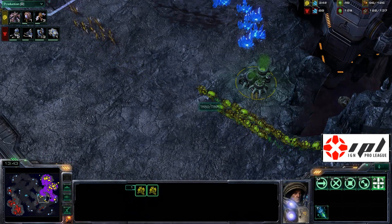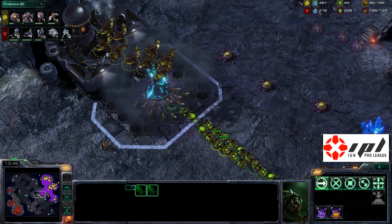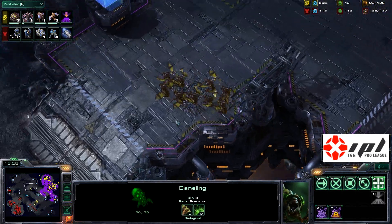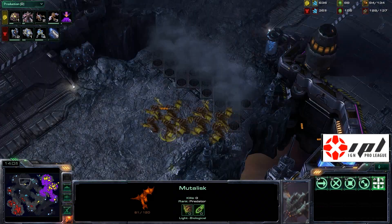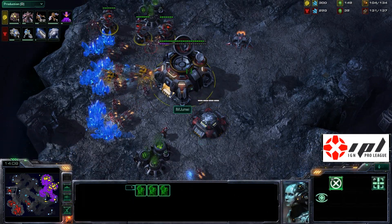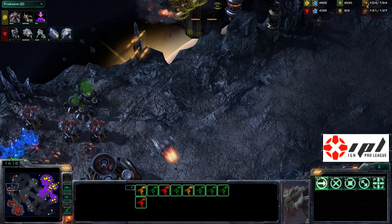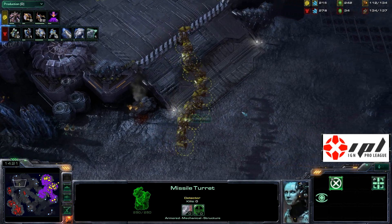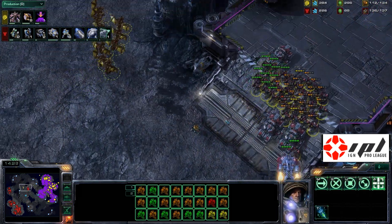Is he going to try some kind of a bust at the front? Biggs has got one decision — either attack or double expand — and I think the best thing is to attack right into the third. His mutalisks are making their way to the top left of Daybreak to try to harass. There are already missile turrets, a bunker, and a viking there, so the mutalisks won't do much. A volley of missiles out of the turret wall delays those mutalisks. Our Zerg player is in a terrible situation.